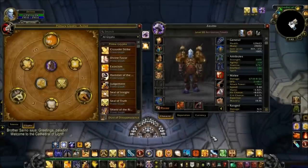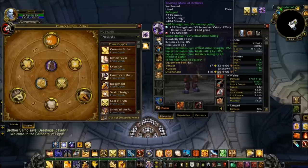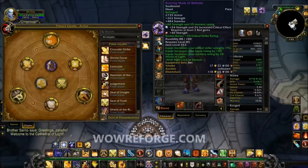Next, let's talk about reforging. Once you've reached the hit and expertise cap, you want to make sure that every piece has Mastery on it. If the piece already has Mastery on it, then go ahead and reforge into the next best stat. For example, on my helmet I have Crit and Haste but no Mastery, so I went ahead and reforged Haste into Mastery. We could do this for every single piece, or if you're short on time, you could always visit wowreforged.com and have them do all the work for you.